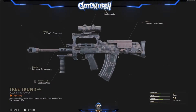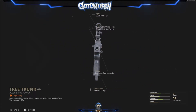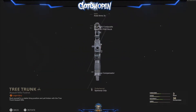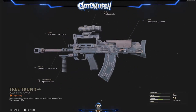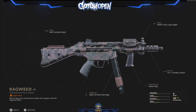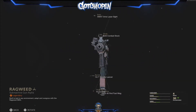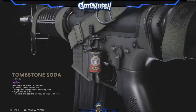You also get the Tree Trunk blueprint for the Groza assault rifle, the Ragweed blueprint for the MP5 SMG, and the Tombstone Soda weapon charm.